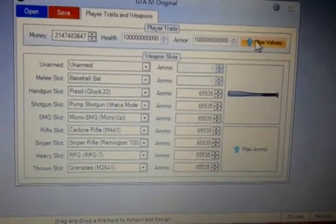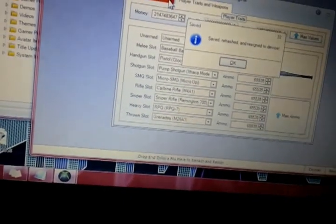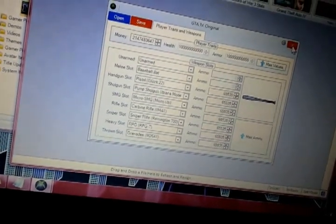You click on the save Hung Out to Dry. Since I already did it everything's maxed out, but I'll still do it. What you want to do is pick out whatever gun you want — like the baseball bat or the knife, it doesn't really matter. Then pick out all your guns, go to max ammo, then max values, and once that's done you're going to want to save. It saves to your device and you press OK.